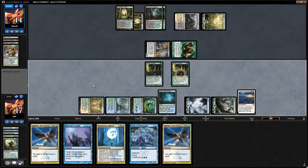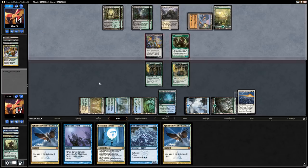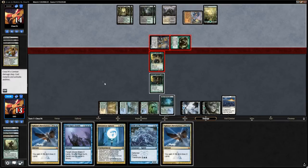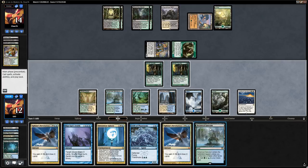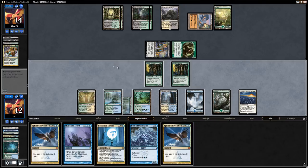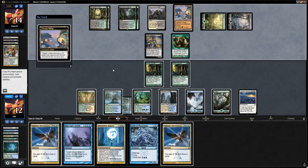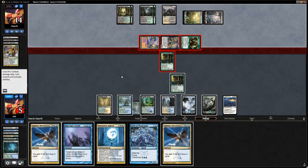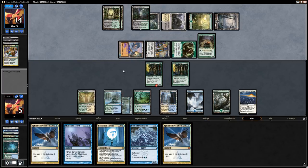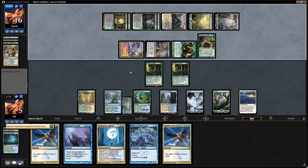Abrupt Decay on Axebane Guardian as predicted. Confidant reveals Treetop Village. We block, going down to 13, and fetch a Hallowed Fountain end of turn. We Sphinx's Revelation again end of turn — no need to transmute. Swamp revealed, so Confidant hitting mostly lands, which is good for the opponent. Treetop Village gets animated and we take a pretty big hit. Scavenging Ooze joins in, eating the Axebane Guardian, Wall of Omens, and Sphinx's Revelation in the graveyard — opponent is tapped out.